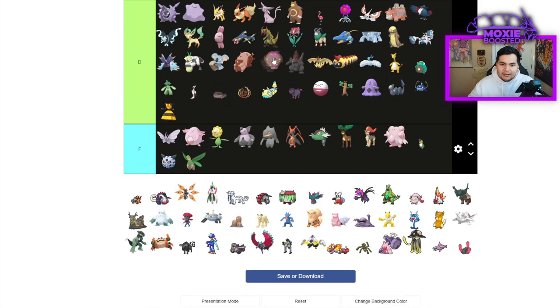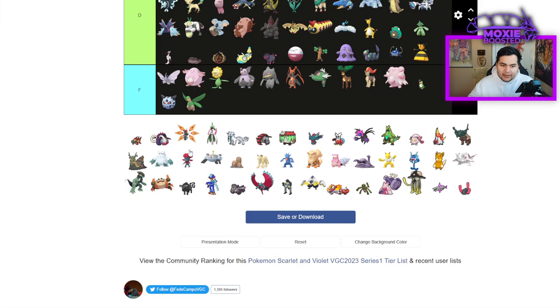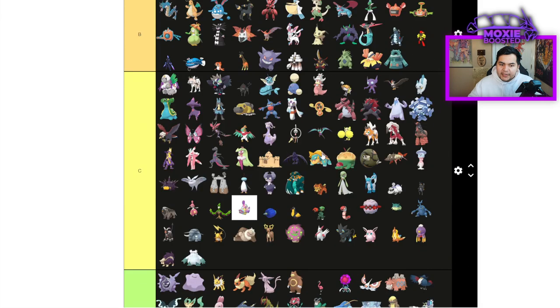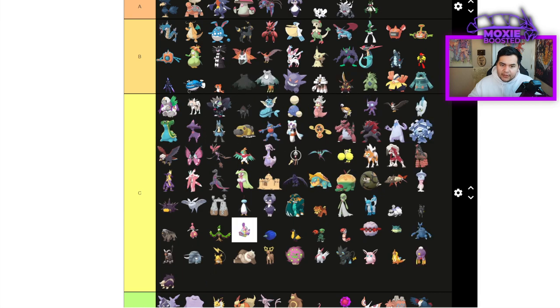Spiritomb — just not great, going to be an AV Snarl user like always. Abomasnow — the most surprising update of the generation — is solidly B tier. The Snow buff giving it a Defense boost means it tanks Close Combats, Poison Jabs, Iron Heads, and almost always gets off its Veil if it doesn't get hit by a Fire move. Once you get off the Veil, Abomasnow is very difficult to KO. It can run Giga Drain to annihilate non-Tera Dondozos, wall them out with Body Press, and Tera Grass to lose the Ice Weaknesses.